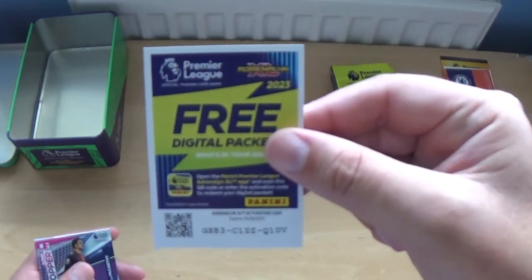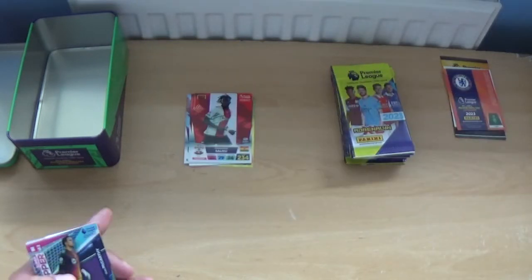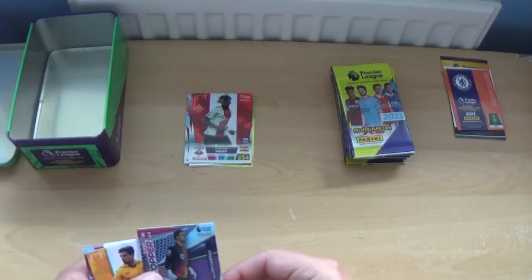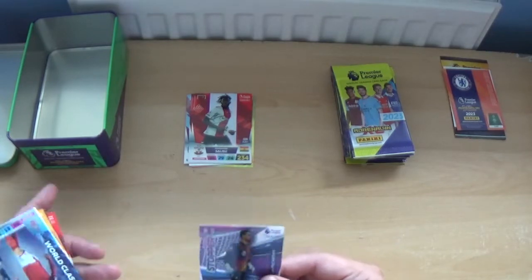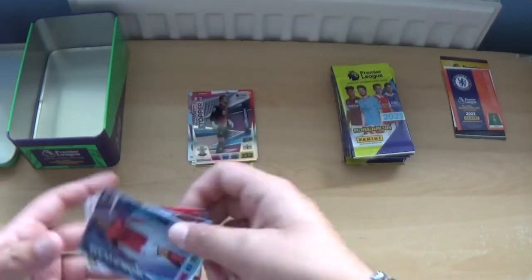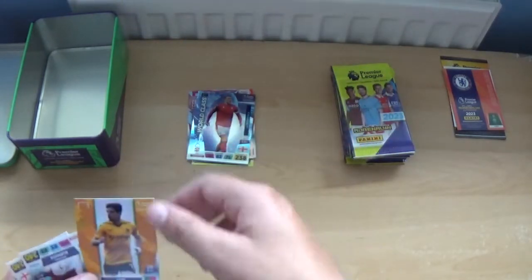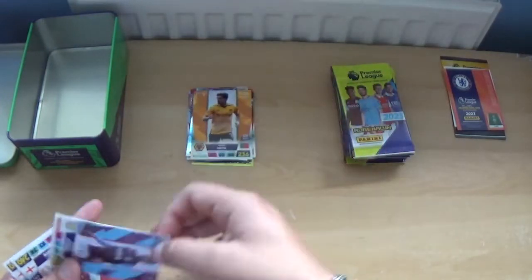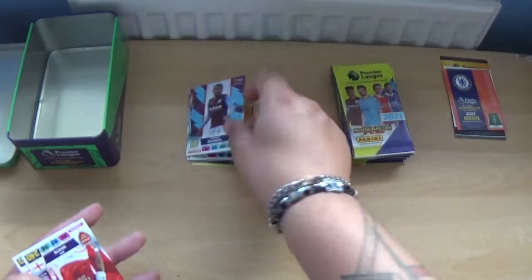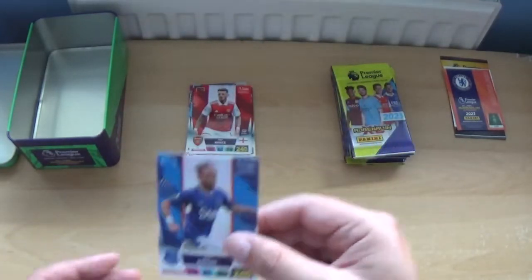There's the code — I won't bother reading it out, I'll just hold it in front of the camera. If you want to get the codes as you're watching the video, just pause. We start with Super Stopper Alex McCarthy, world class Joe Worrall, and the base: Pedro Neto, Emiliano Buendia, Ben White and Tom Davies.